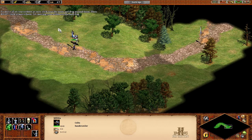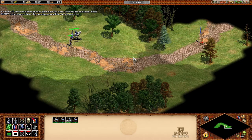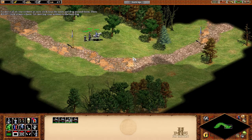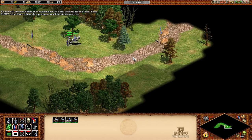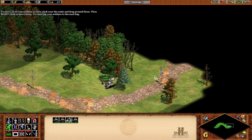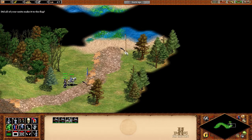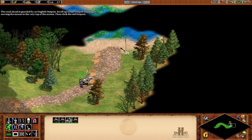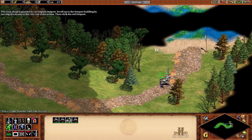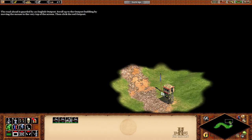Move all your soldiers at once: click near the units and drag around them, then right-click to move. Try moving your soldiers to the next flag — did all your units make it? The road ahead is guarded by an English outpost. Scroll up to the outpost building by moving the mouse to the very top of the screen, then click the red outpost.